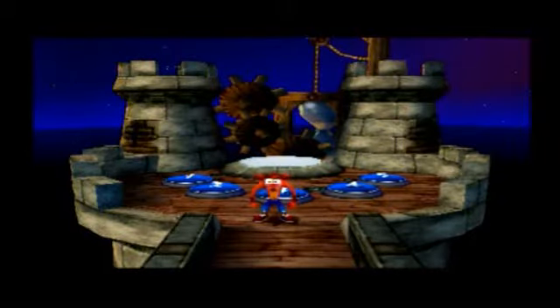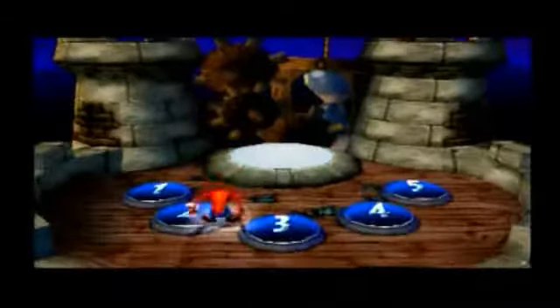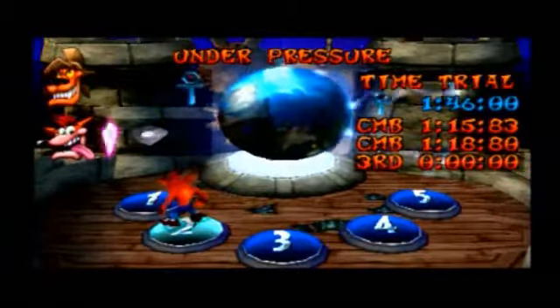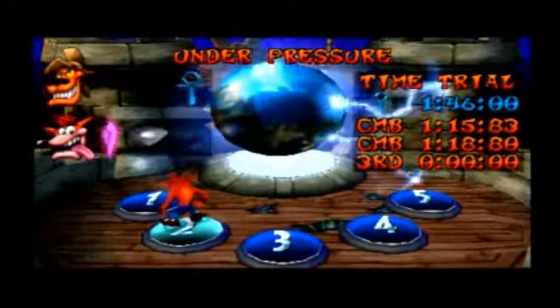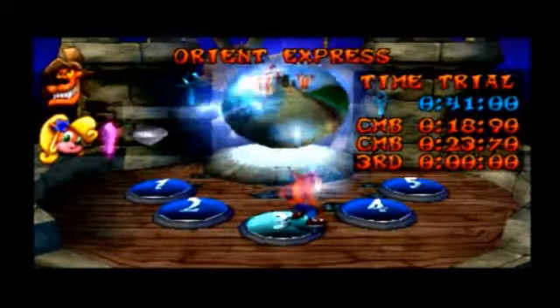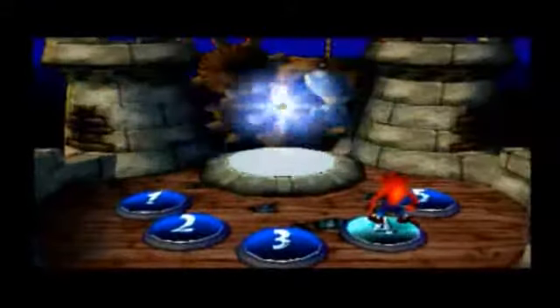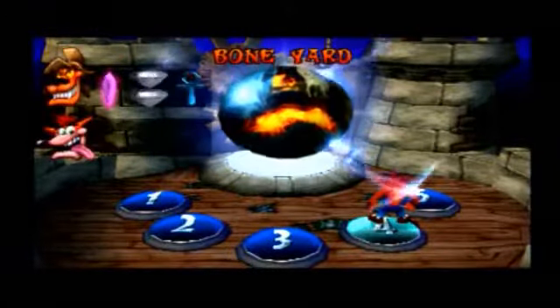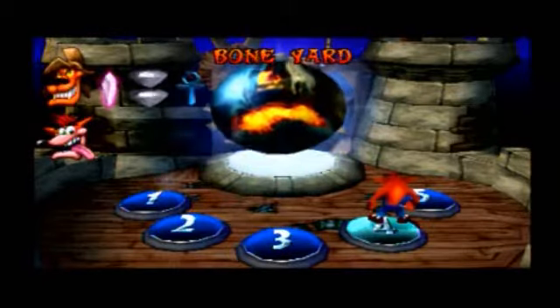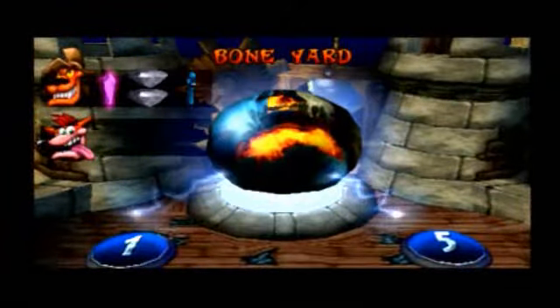Hello everybody! This is Ultimate Lifeform RB and welcome to a new episode of Let's Play Crash Bandicoot Warped for the PlayStation 1. In our last episode we continued our way through the first warp room of the Time Twister Machine with Level 2 Under Pressure and Level 3 Orient Express. At this point we are 7% of the way through the game, and it is now time to finish off the first warp room in this video. We're going to start off with Level 4 Boneyard. So let's go!